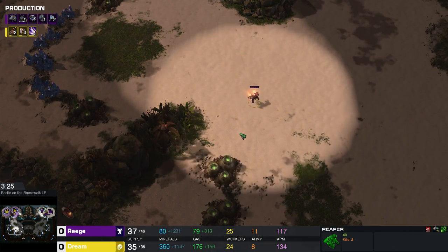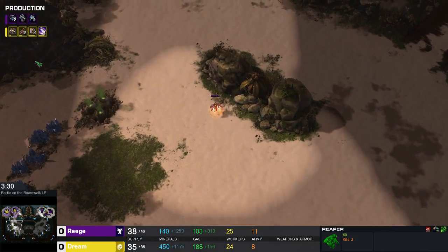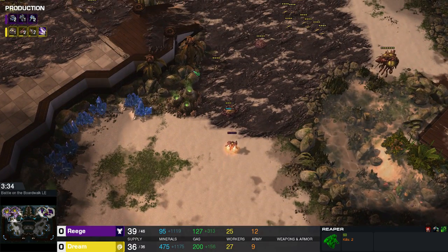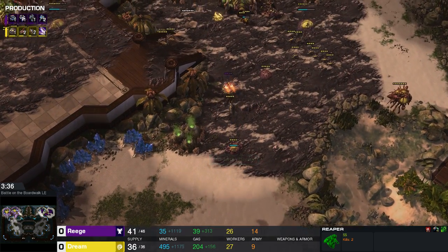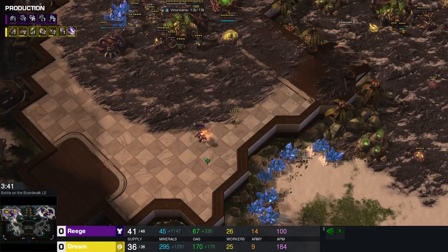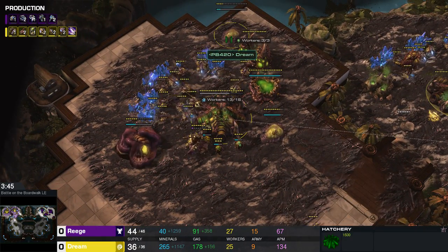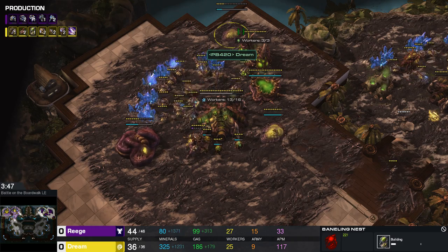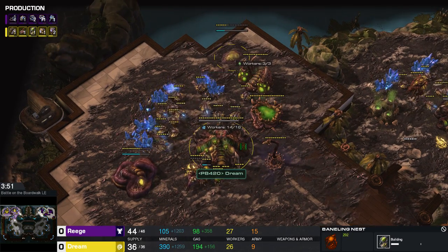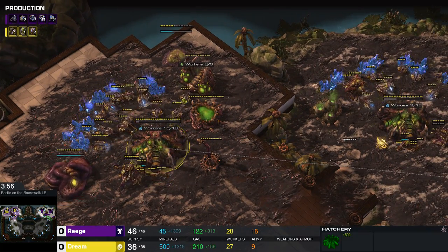The reaper just seems to be scouting around everywhere else. He can't jump up here or down here — he's just going to have to turn around and go back through that natural base. Hey, get the creep tumor! Always a good idea to deny that creep tumor if he can. He's going to go down here and scout the gold base, see if there's no gold and just head back up. We do have a Baneling Nest on the way here for Dream.